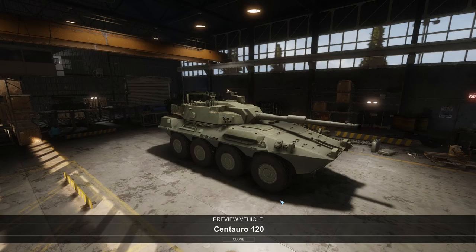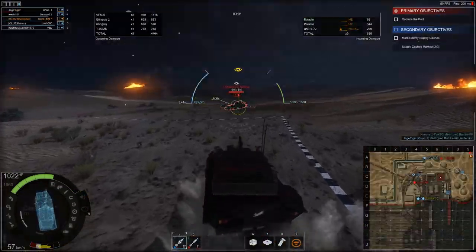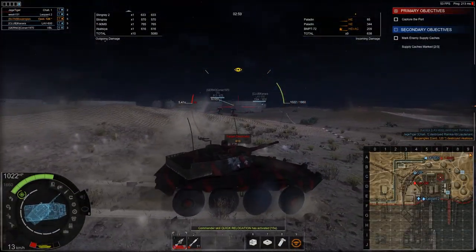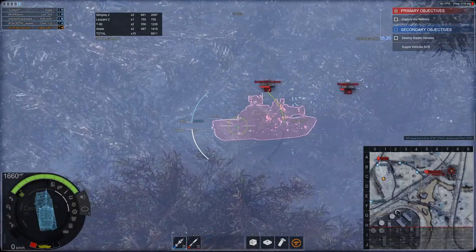The Cinchuro 120 is a tier 7 Italian tank destroyer that throws tank HP bombs that half-health your enemy. To get the most out of this vehicle, you play the Cinch 120 like a camping scrub lord.